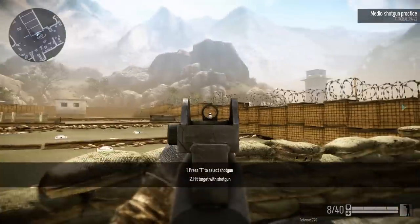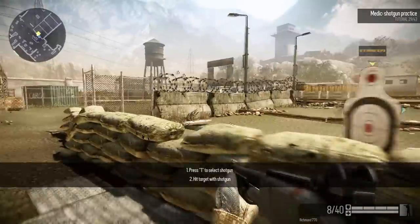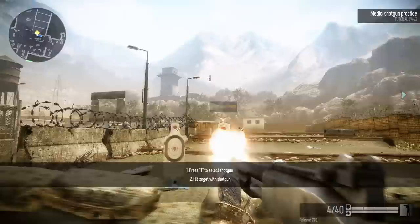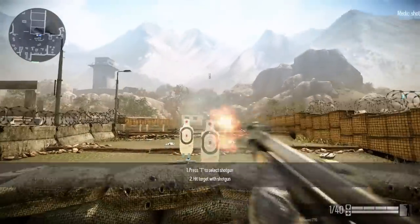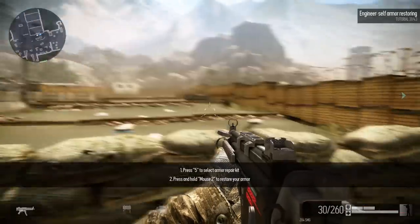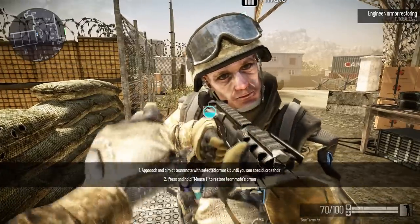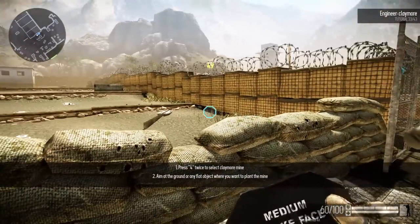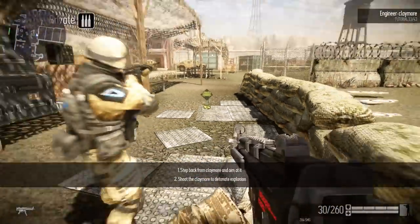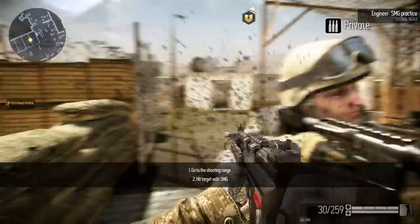Shotguns are not accurate but very powerful at close range — take a short practice on the shooting range. Use the game menu to change your class to Engineer. This is a support class which can restore armor and operate bombs faster than others. Engineer can see the low armor status of his team and is the only class that can use claymores and land mines, which are activated by hostile movement and deal a lot of damage. The Engineer also uses a short-range rapid-fire weapon — very easy to handle but loses power over distance.